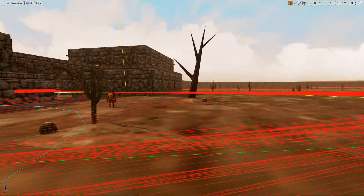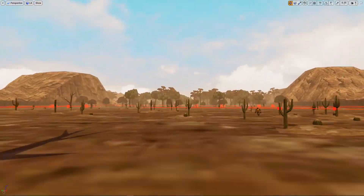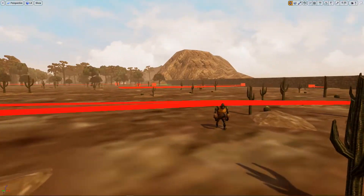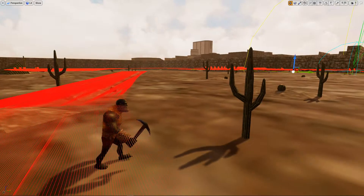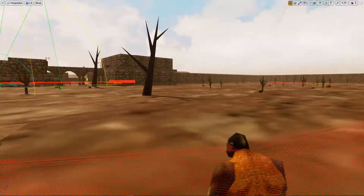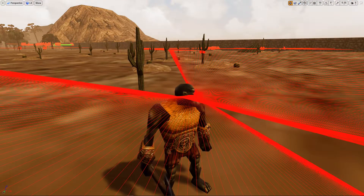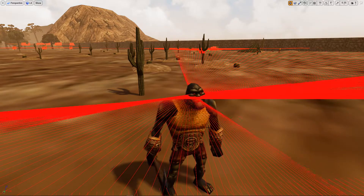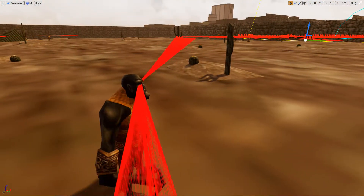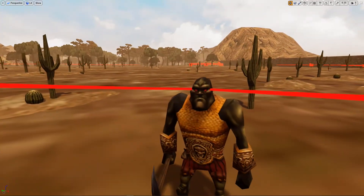Anyway, just wanted to show you that. I'm going to make another little video of some actual gameplay soon. I was really excited about that working because I haven't really done anything with line traces. I also started working with a sword — I'm using line tracing and it's actually picking up every bone or every body part it hits, so I can do a lot with that information. The arrow already does damage based on where it hits, which is really cool.